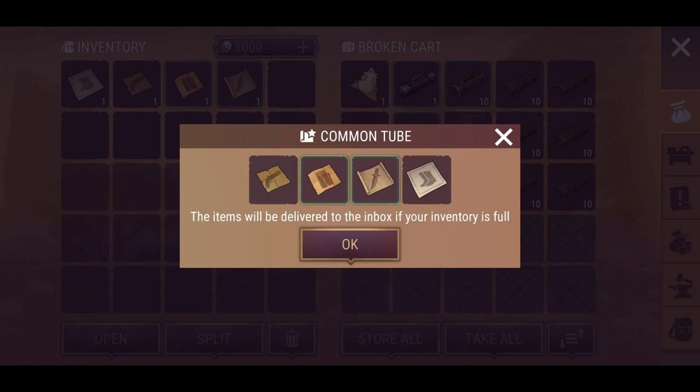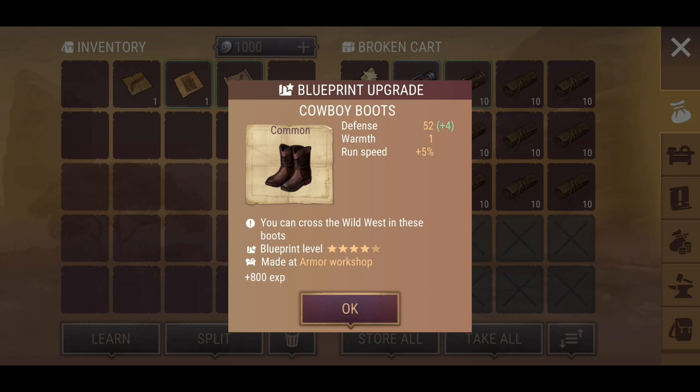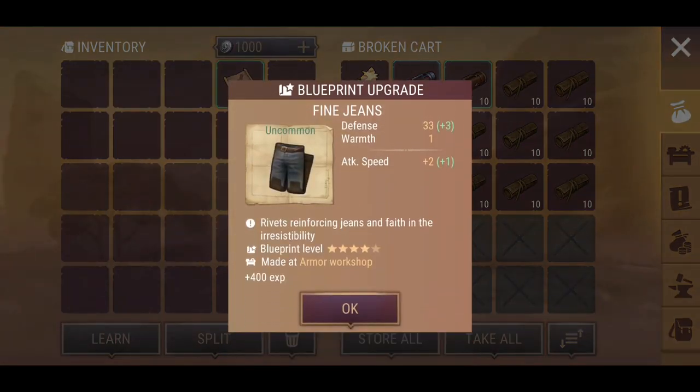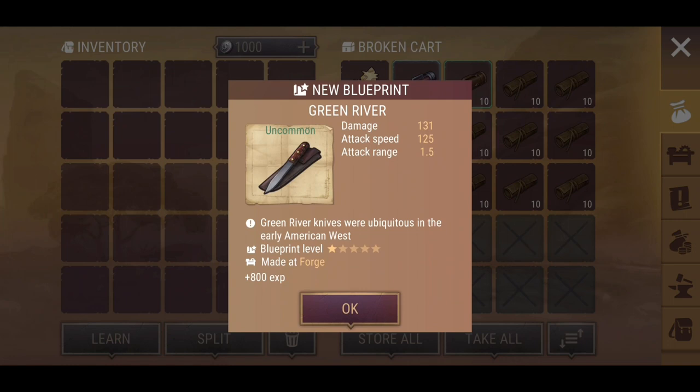Cowboy boots — plus four defense, which is kind of cool. Moving forward everything else can just get the upgrade. Fine Jeans made at the armor workshop: attack speed plus one and defense plus three. I'm not sure whether the stats are already added into the total or based on the original value of 33, then plus three defense and plus one attack speed, making it three total attack speed. New blueprint: the Green River Knife — that's neat.